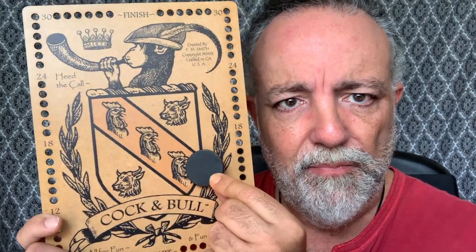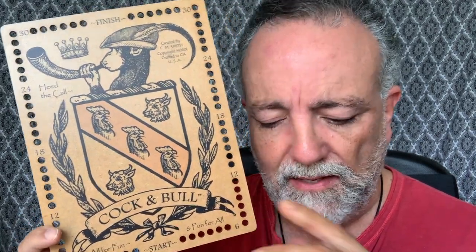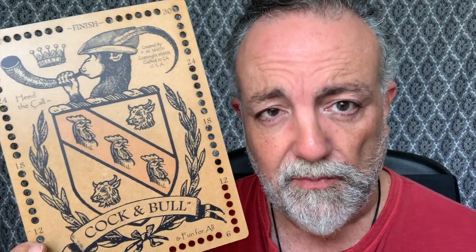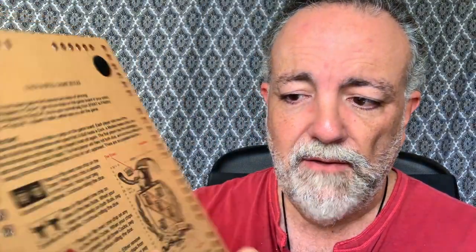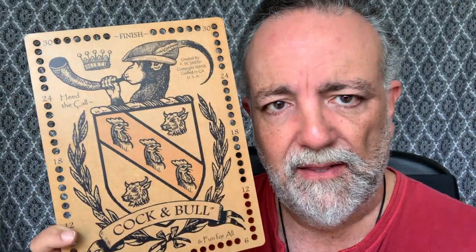One of the things you can do too: if you roll two cocks or two bulls and your opponent has, say, the three cocks filled in, and you roll two cocks, you just flip one of theirs over to your side. This game is great — it's just super fun to play. If you roll a cock and bull, you have the option of removing one of your opponent's chips from the board, and you have to remove cocks first, then bulls, and finally the crown.